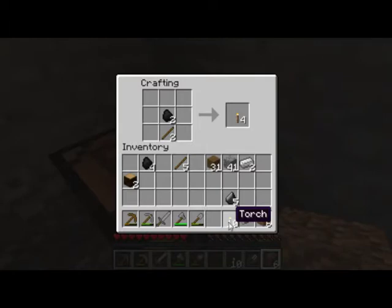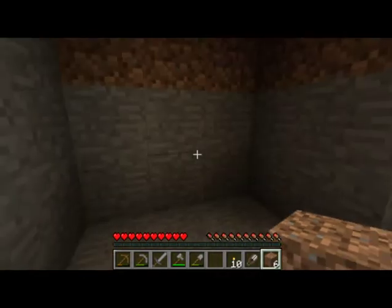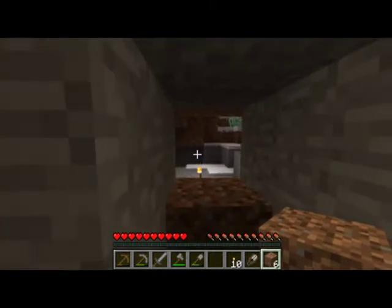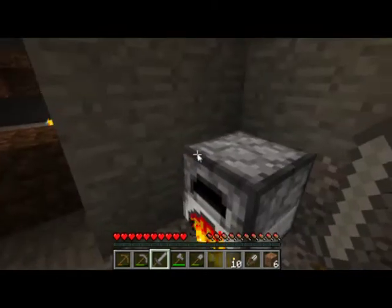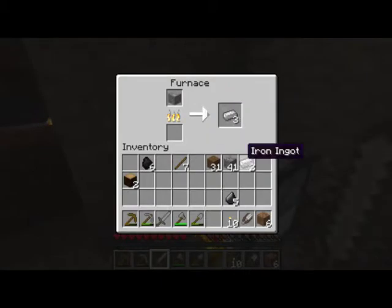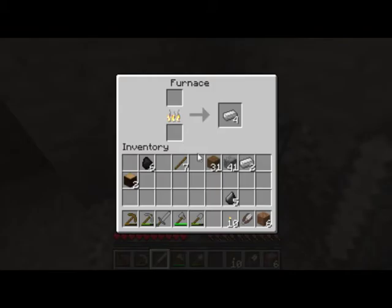The essence of Minecraft is to build whatever you wish — be it a house or a mansion, whatever you want to build. It's your world, you play with it how you choose. That's basically all there is to it, really.